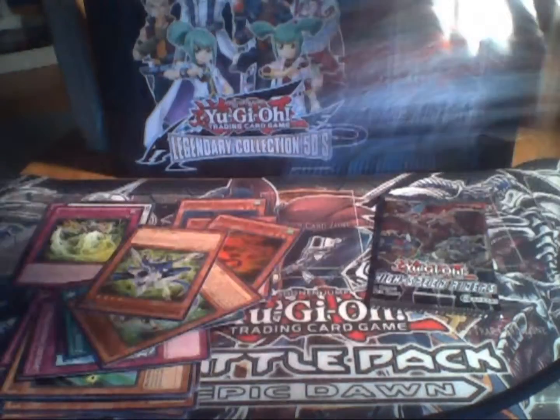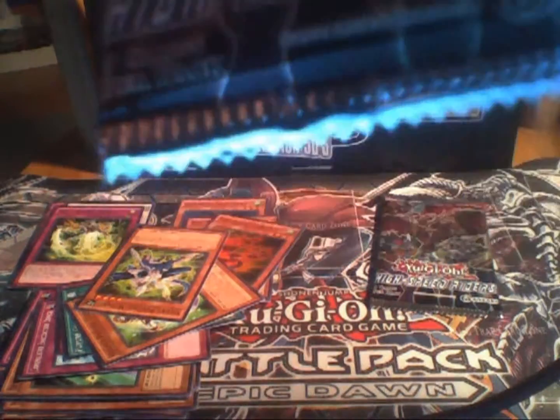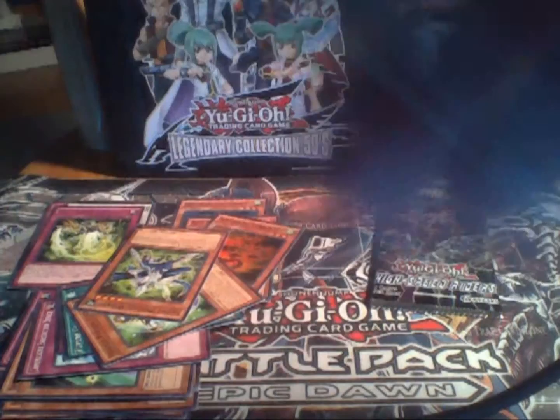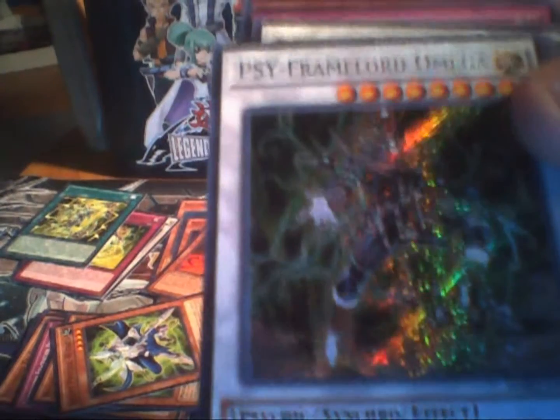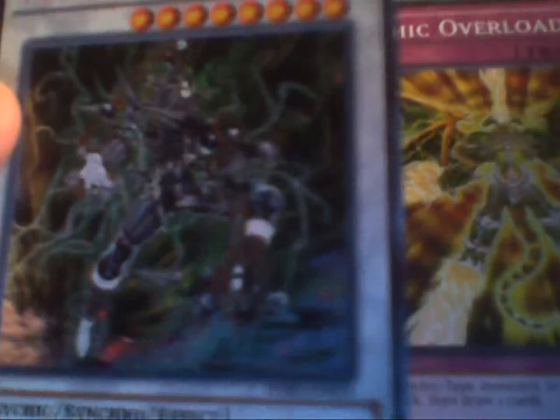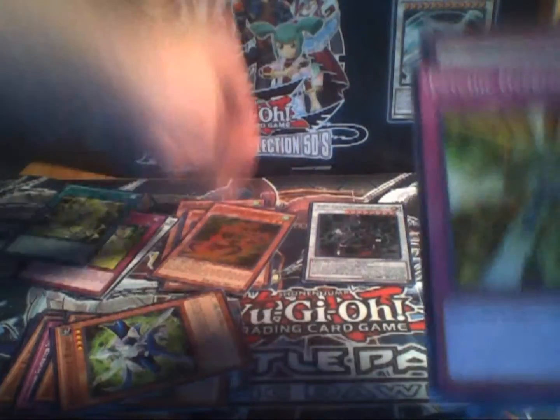Got two packs left. Pack number four. Got four Synchros. A Common Red Dragon Archfiend — nice. Red Cocoon. Creebons. Siframe Circa as the Rare. And we got Siframe Lord Omega as a Secret Rare — nice! And then we got Psychic Overload, Siframe Alpha, and Karkar D. I actually do not have one of these so I'm pretty happy to get that card. Oh, and another Chain Resonator — well, there's a playset right there.